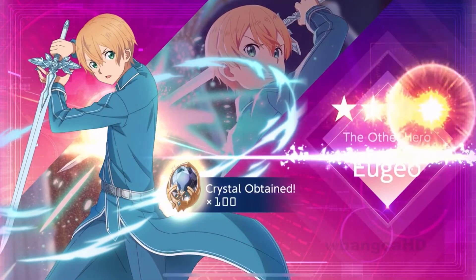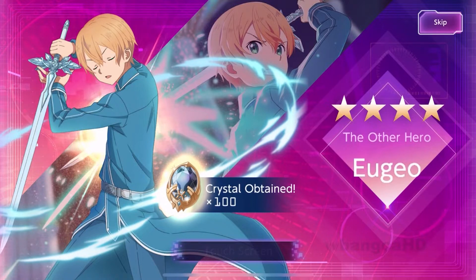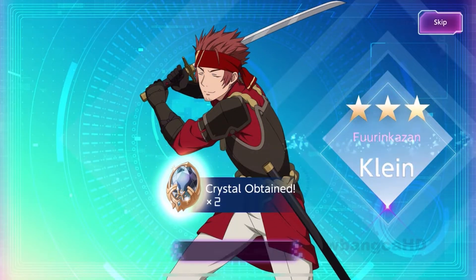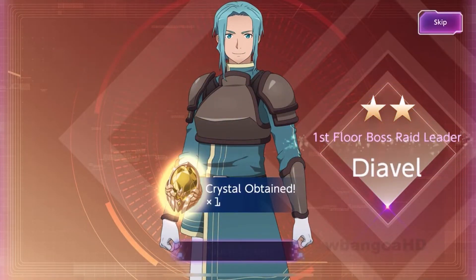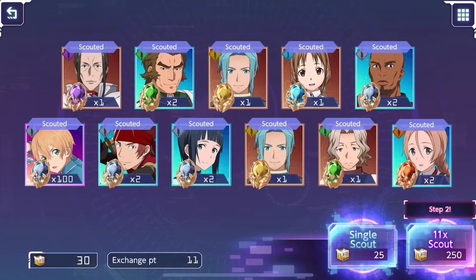We didn't get anything - look at that, there's a three-star, we got two three-stars. What the hell - why did we get a Eugeo? Looking at all the three-stars here we're probably not going to get the main character. The rates for the featured character are supposed to be higher and you still don't get the featured character. That's clear bullshit.